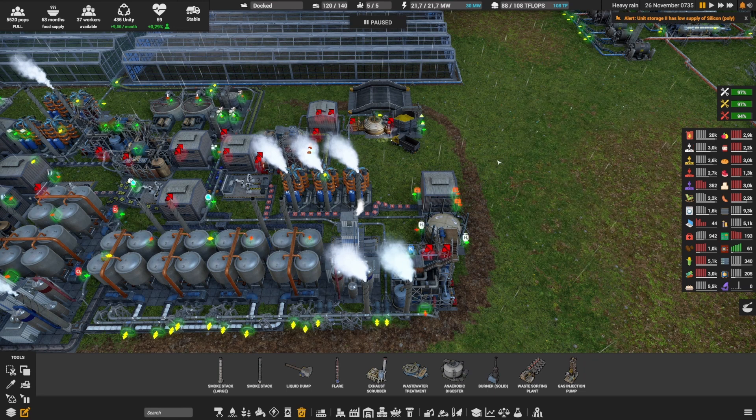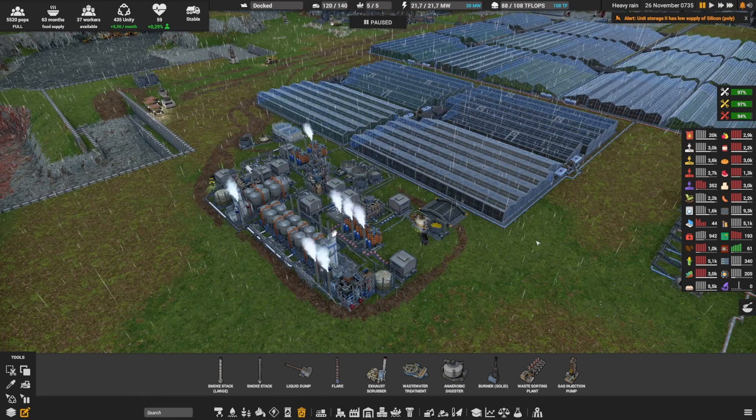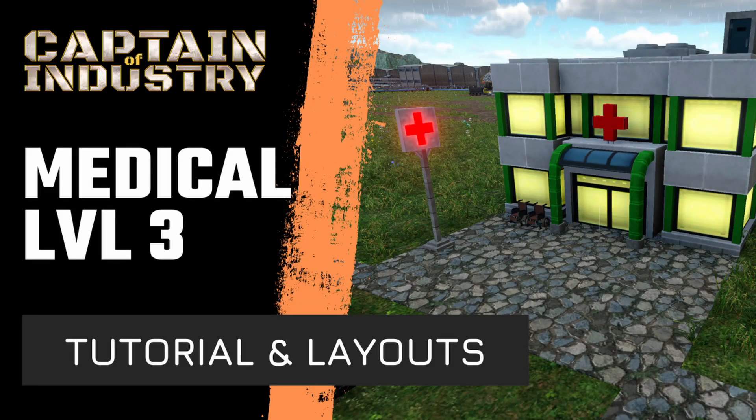The medical supplies go into a unit storage and are picked up to be delivered to the city. Don't hesitate to use the comments below for questions, thoughts, or video requests — I'd love to hear from you. You can also join my Discord community to discuss Captain of Industry or other games, and I hope to see you next time for other exciting videos.